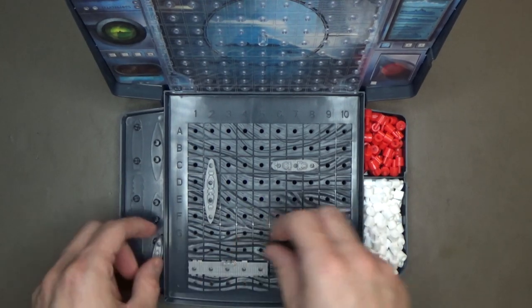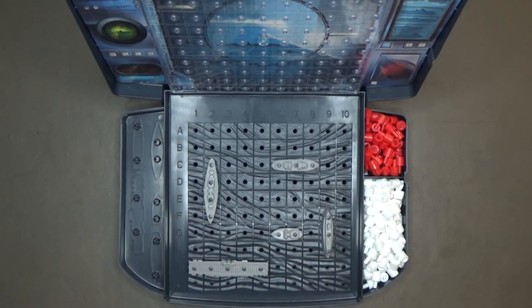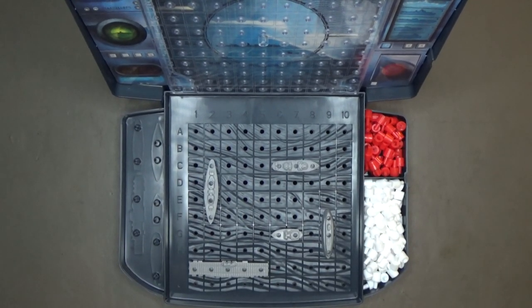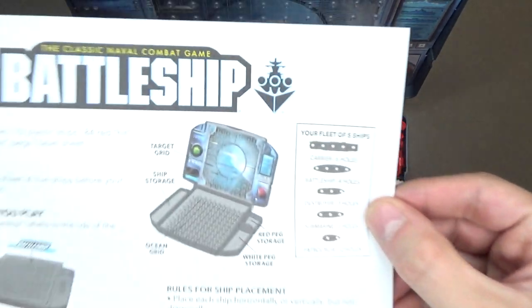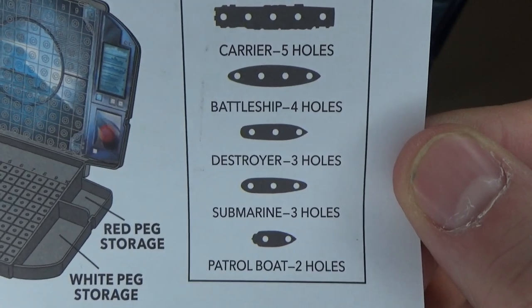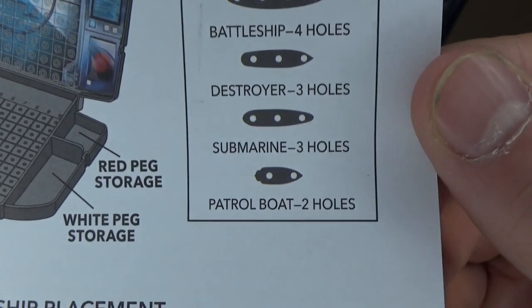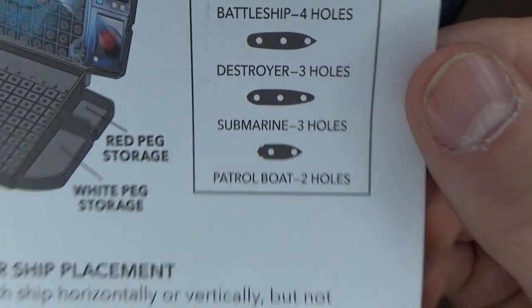I don't remember all the names of the ships — they are shown right here on the instructions. You have the carrier, which is five holes long; battleship with four holes; destroyer with three holes; submarine with three holes; and patrol boat with two holes.